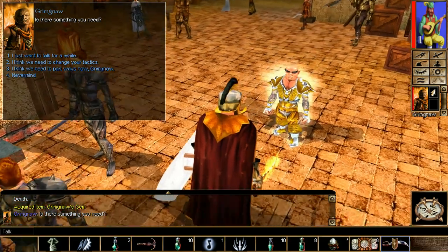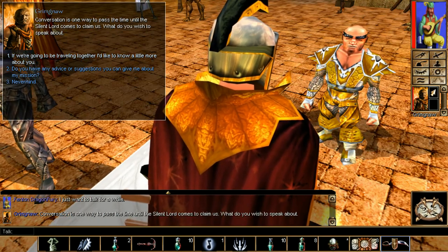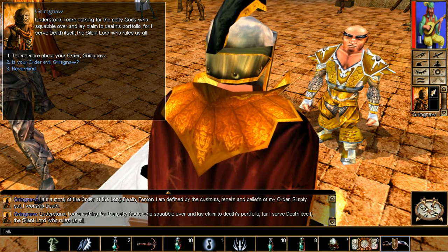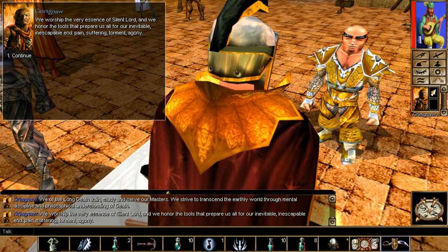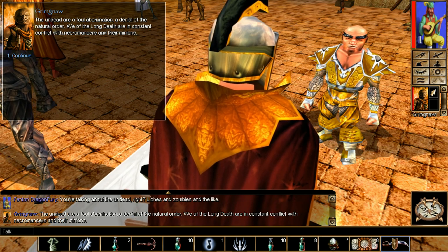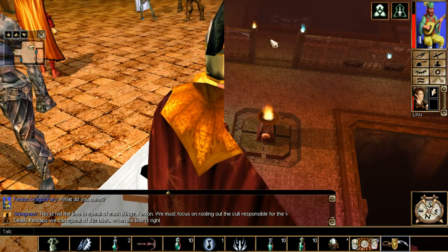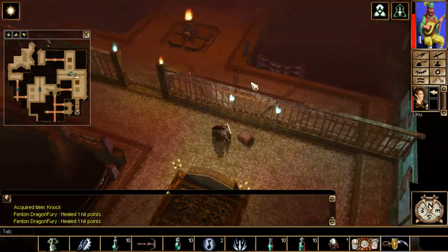Next up is Grimnaul the monk — he's in the same building as the other henchmen. Make sure you have his previous item from chapter one, which is a constitution item — it gets a nice upgrade. Here's a word of warning: make sure you accept him into your party no matter what. If you tell him to get lost permanently, he'll be gone permanently and you lose out on the constitution plus upgrade, which is great for fortitude saves. So talk to him and level up until you finish that conversation.